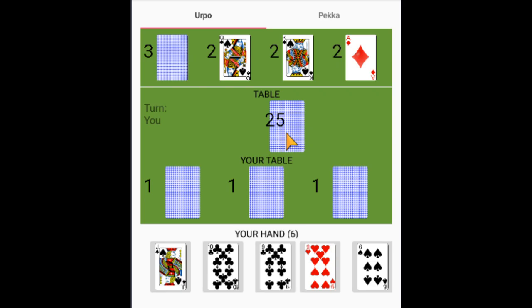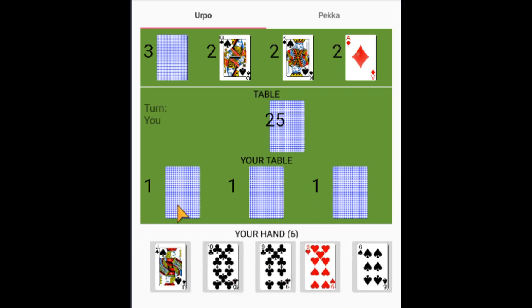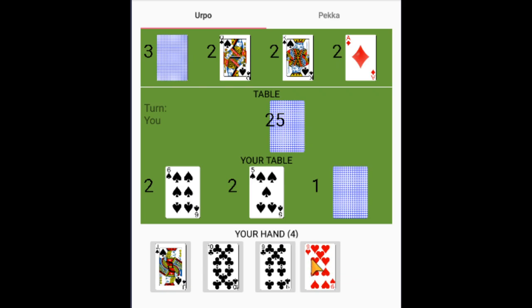You might be wondering what the strategy is for that, and we'll figure that out. But for now, just to demonstrate: I have 6 cards in my hand. I set 3 to the table face up, so the remaining 3 cards stay in my hand. What I'll do is I'll set my 6, my 6, as well as my 9. And so now the game will begin.